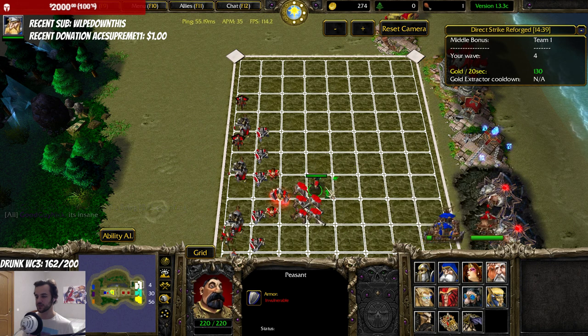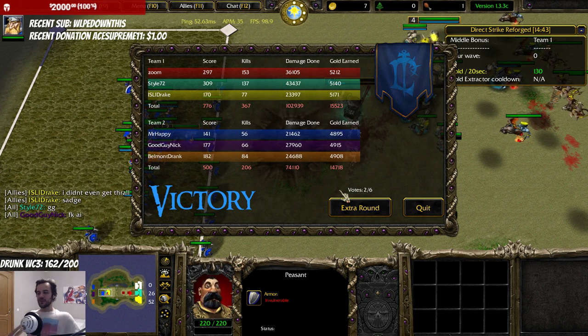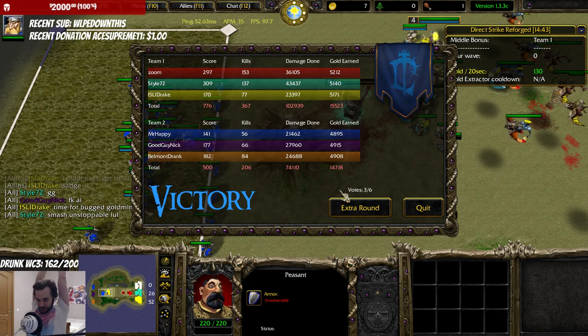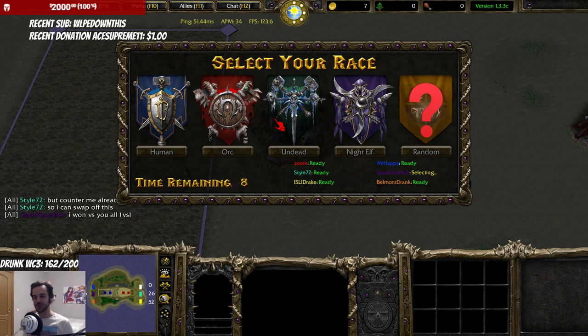I kinda wanna make a mortar team — well, no time for the mortar team I guess. Top 2 on damage. Style with his Panda and grunts is top 1. Alright, let's play another round. I need to practice my human more against other races and strats. Style needs to also cement his best Panda strategy — Style is waiting for people to counter him.